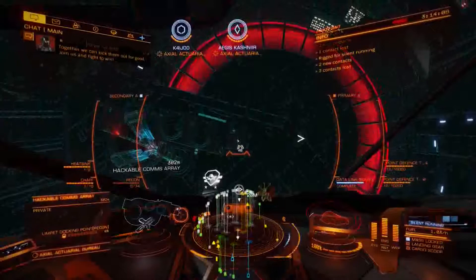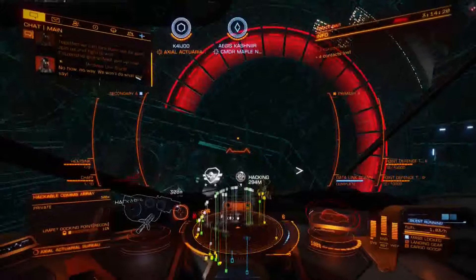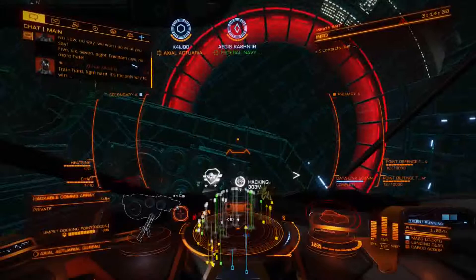Once it's done hacking we'll get data. Sometimes you get a bunch of really good stuff, sometimes you only get a little bit. Is this on a ship or a station? This is like a facility — it's a point of interest in a system.